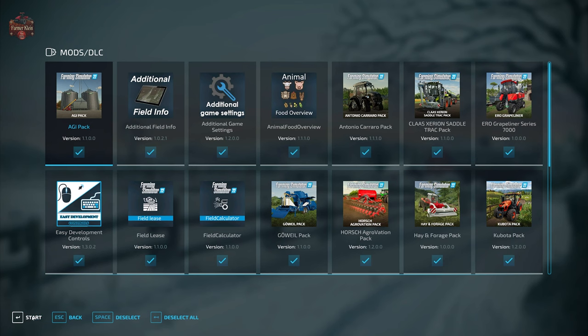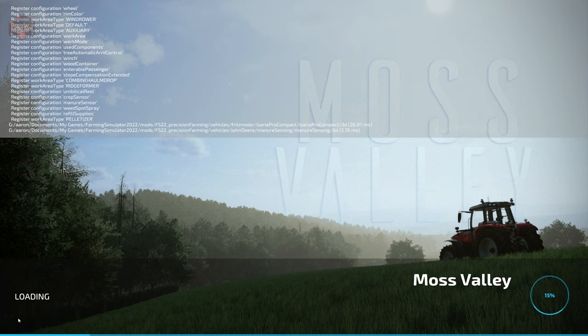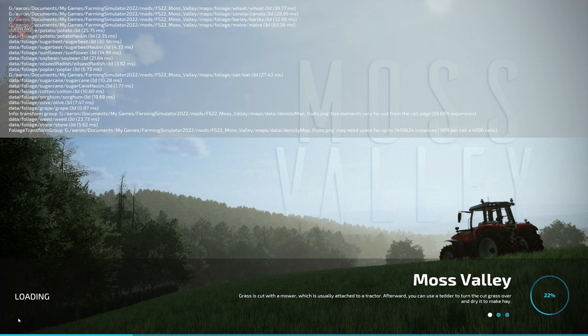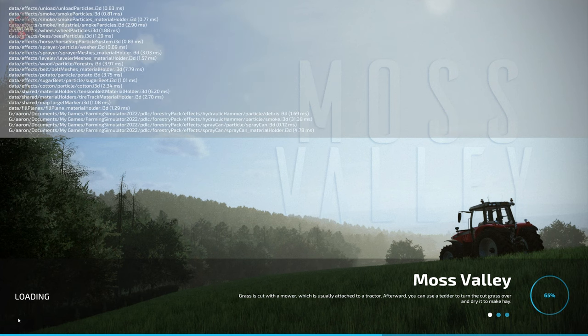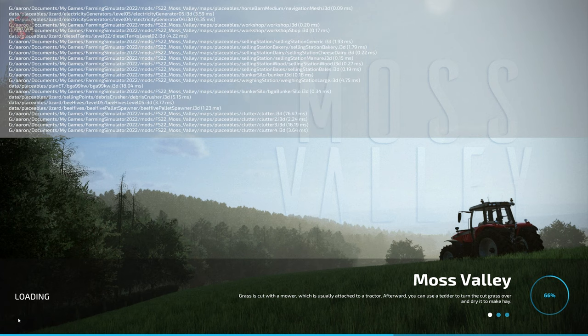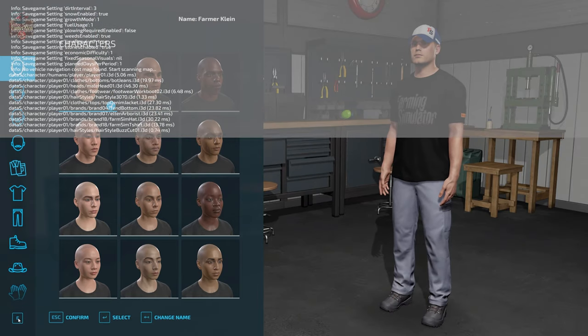We're going to be using the mods we typically use when looking at maps: additional field info, additional game settings, animal food overview, field lease, field calculator, precision farming, and straw harvest. If you load this map in farm management or start from scratch, you will find that the main farms are built out exactly how you see them in a new farm mode. You do have starting machinery in all game modes, with the exception that in alternate game modes you do not own any land and your bank balance will be different.